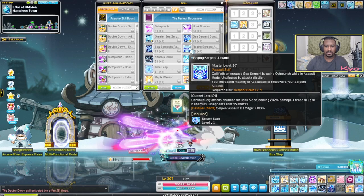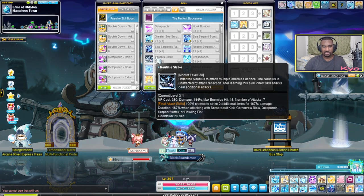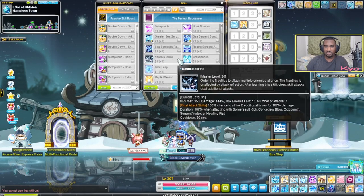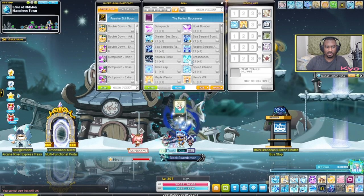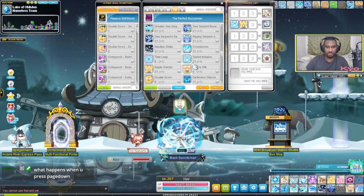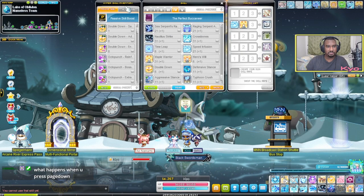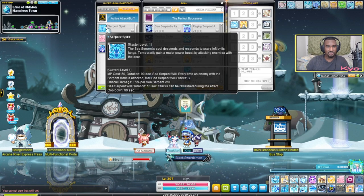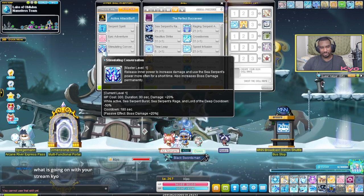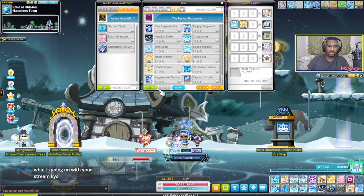Nautilus's passive now just gives the two extra hits automatically, so you don't have to cast Nautilus anymore if you don't want to. Crossbones you do still use. Time Leap has a new animation that looks really cool. Speed Infusion also looks cool. Stimulating Conversations Edge — when you use it, it reduces the cooldown of Sea Serpent as well as Lord of the Deep.